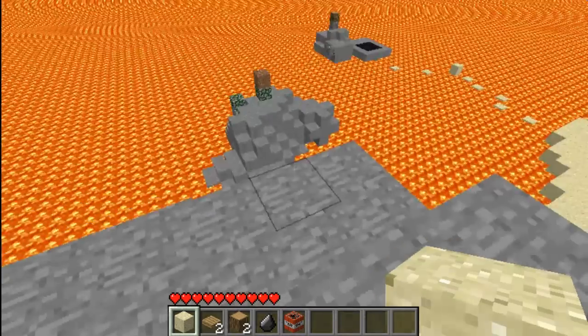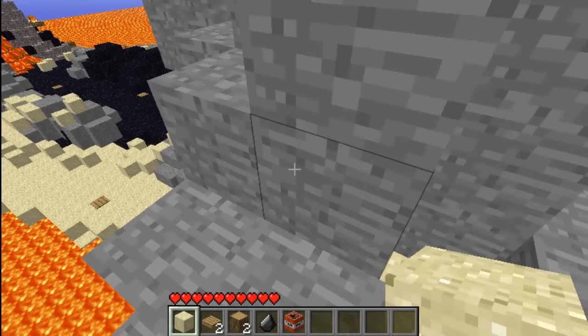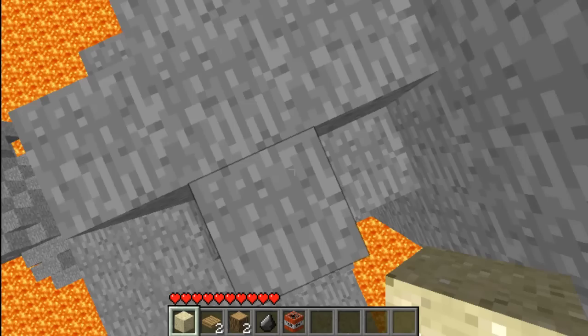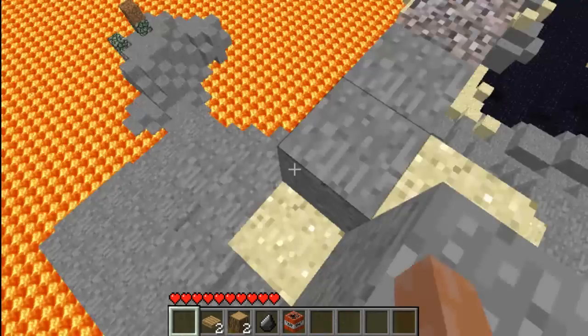Oh ha, TNT! But after the 1.7 update I think we can hit TNT, so I think you might need to change this map if you want that to work. I think there was a pressure plate on top of a boat — just didn't seem to work.